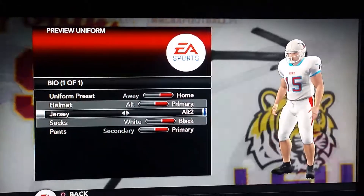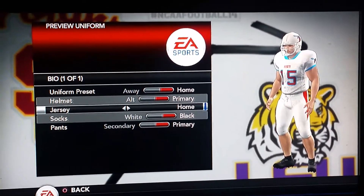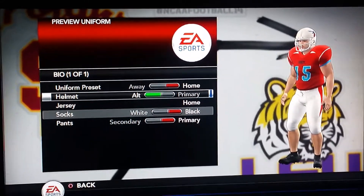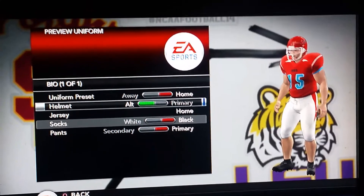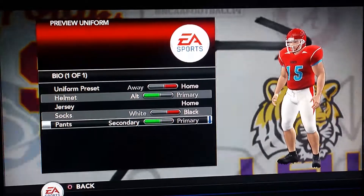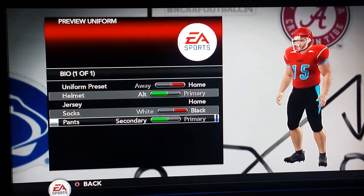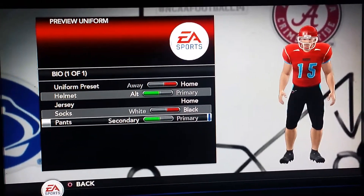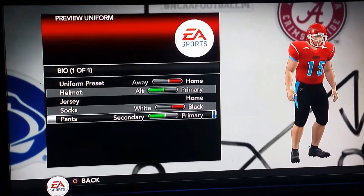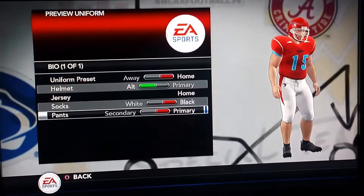And this is just another alternate jersey that I made up for Delaware State. The white helmet has the Hornet on it. The alternate helmet is in red with the word 'State' on there in red. And then we have the black pants with the Columbia Blue stripe down the sides. You see the Hornet on the right side of the pants.